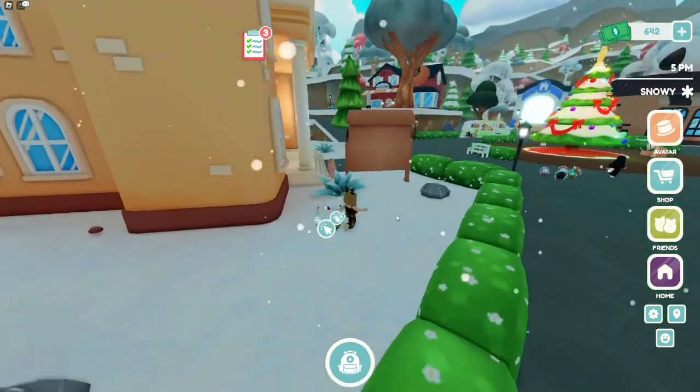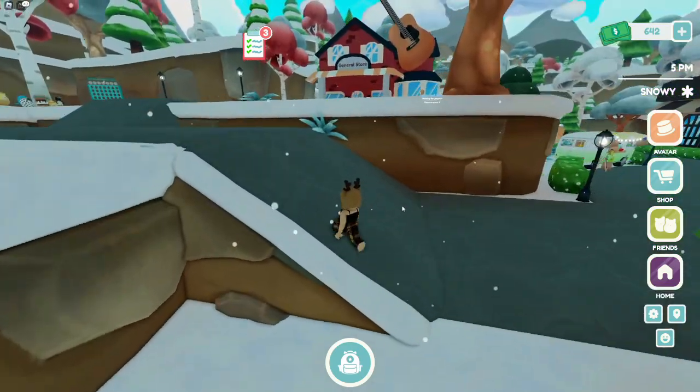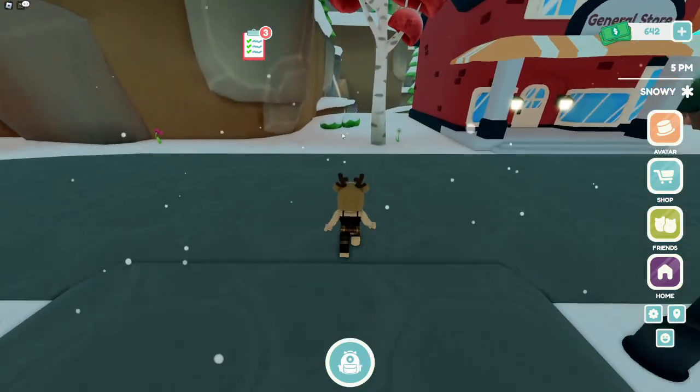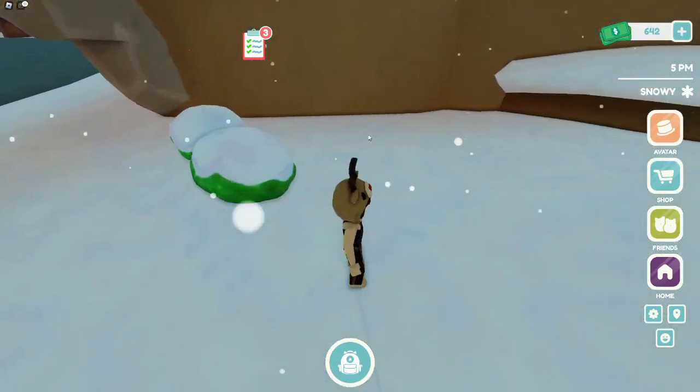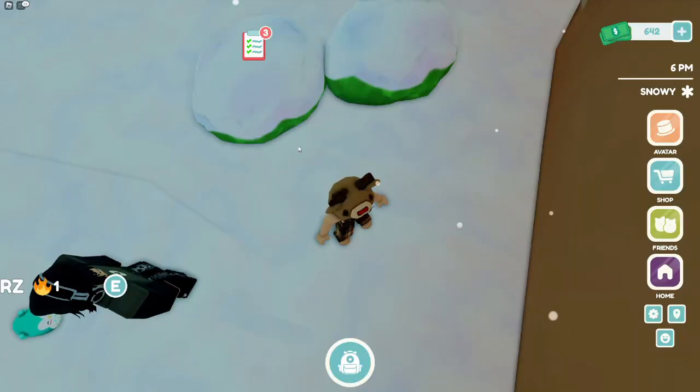From the town hall, you're going to walk this way up here over where the general store is and just keep walking up here. These two bushes is where you want to head, behind this tree. It should be right here — I'll put in the clip where I grabbed it — it's going to be right here behind these bushes.